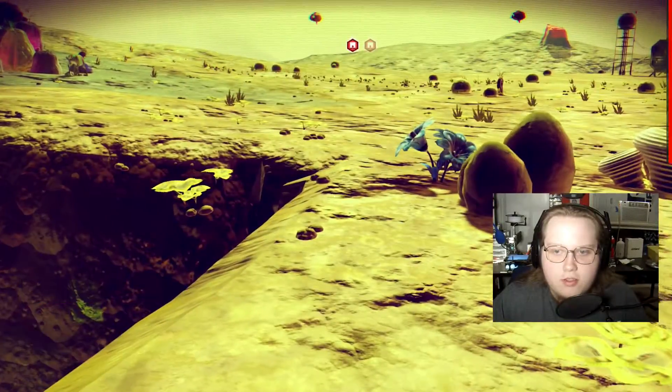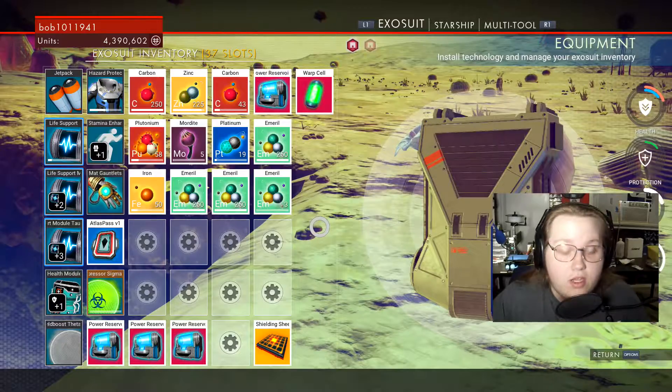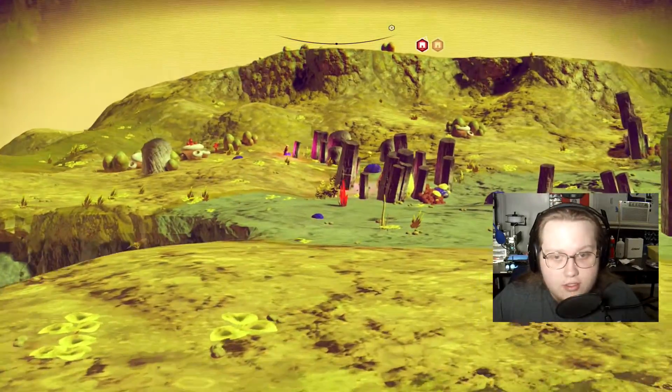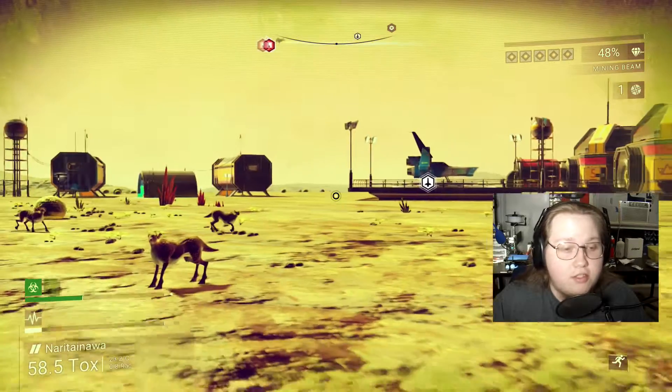We're done with this deposit. Let's check how much we have - we have 753 Emeril. That is plenty, and it's also plenty enough for future projects. But for the sake of the video, let's go ahead and get off this planet.